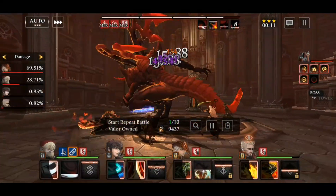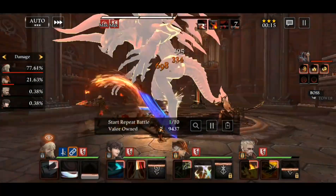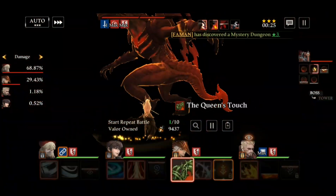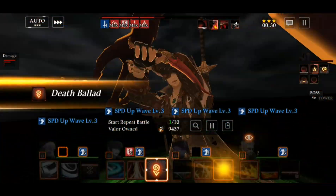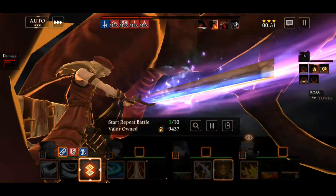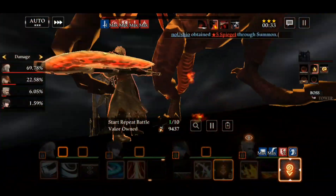With Fire Zeta, she is dealing about 100% more damage thanks to Fire Blavatsky's passive. You can see the synergy effect — when Fire Blavatsky is present in the team, Fire Zeta deals about 100% more damage. That's pretty insane.